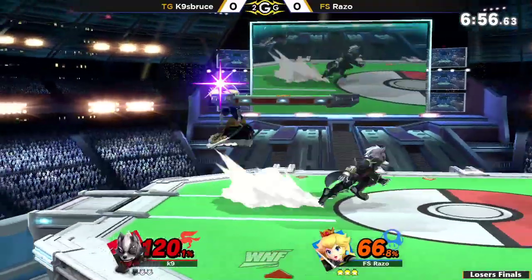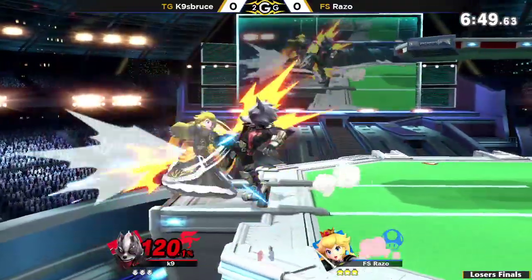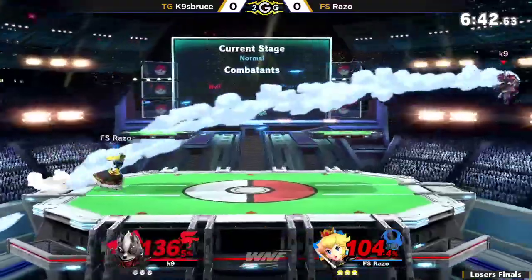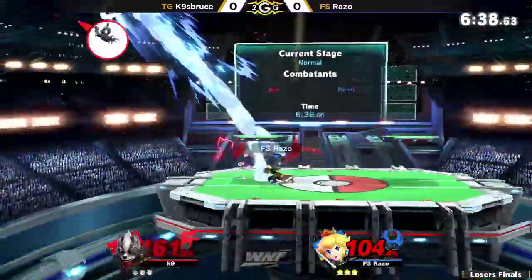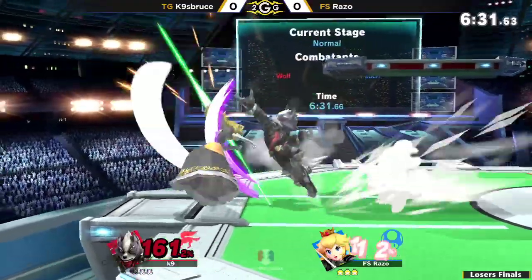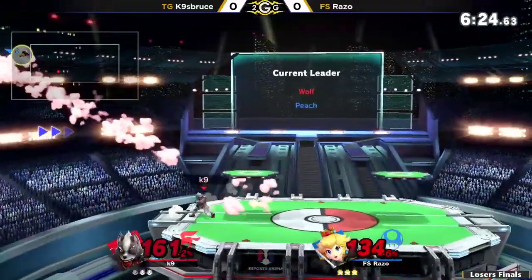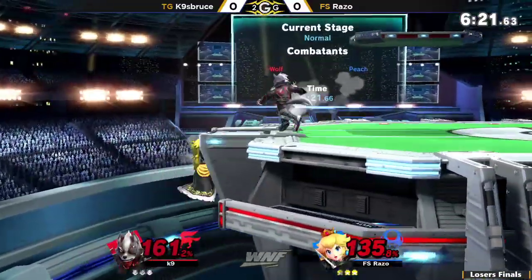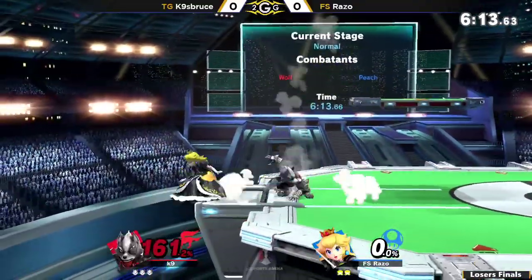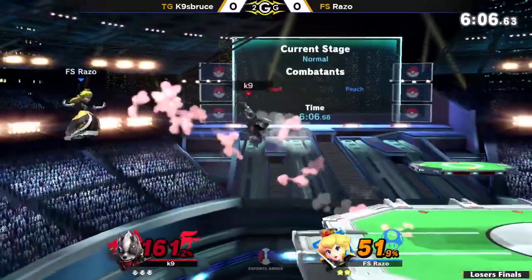The thing about Peach combos is a lot of them are good at putting damage, but they don't always put your opponent off stage. Usually you need a lot of stage to work with. They tend to only work forward. Fun fact: if you want to learn how to angle your shield, you can hold both buttons of the shield. If you hold two shield buttons, you won't roll or spot dodge. Something I did not know, but I don't have my second trigger set to shield, so it does not apply to me. As long as you have two shield buttons.